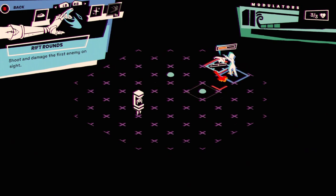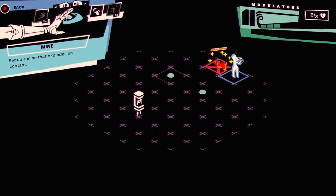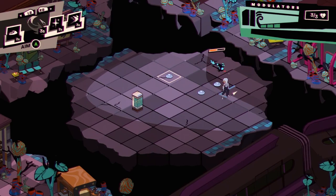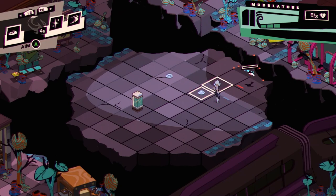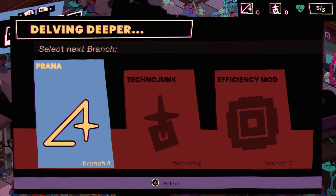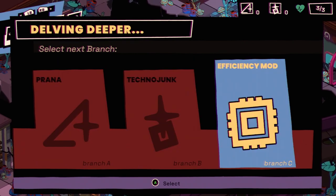Let's Pulse this guy. We can't set a mine right on them, but we can put one nearby. It's probably a good idea to set up a field of mines for a tactical advantage. Branch clear — choose a skill slot, reduce cooldown. Let's do Rift Rounds this time. Select next branch: Techno Junk, Efficiency Mod, or Prana. I'll take Prana.